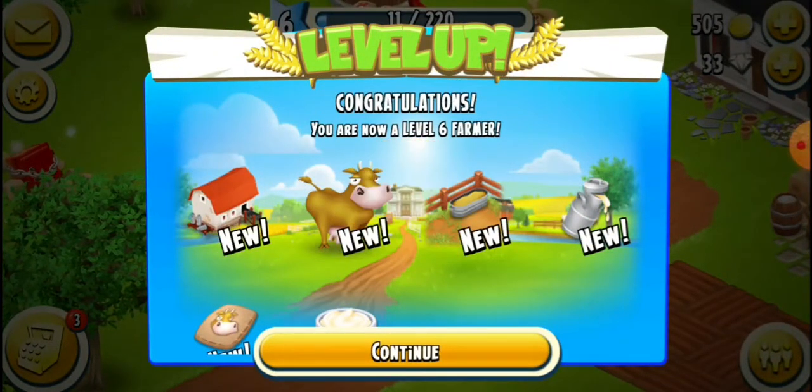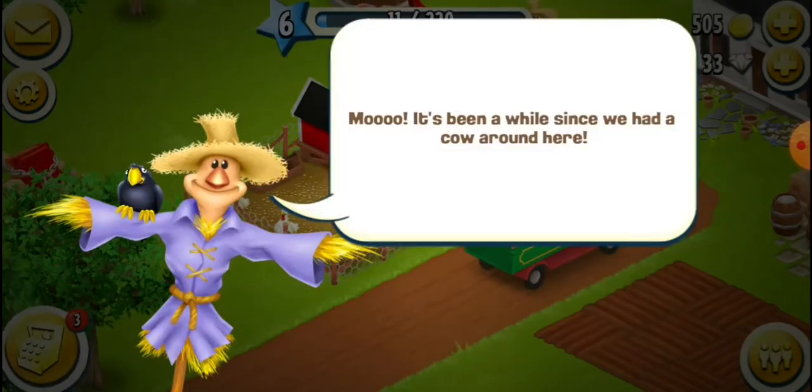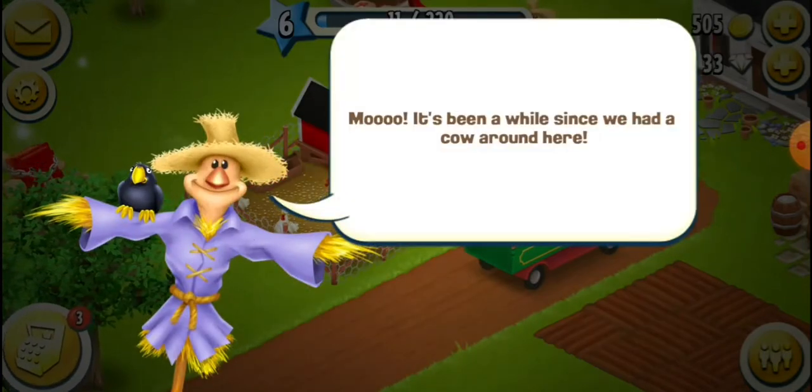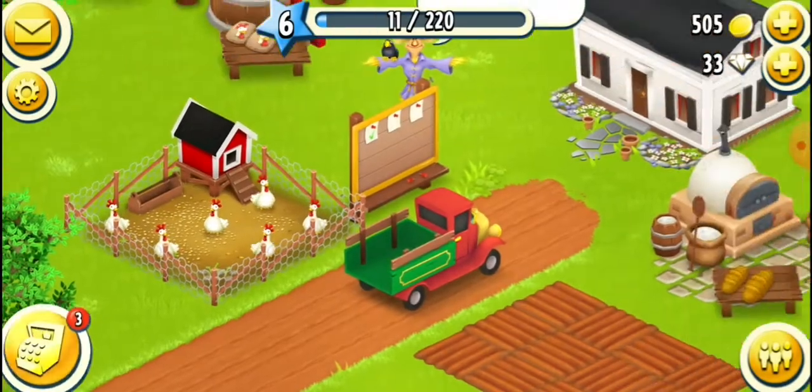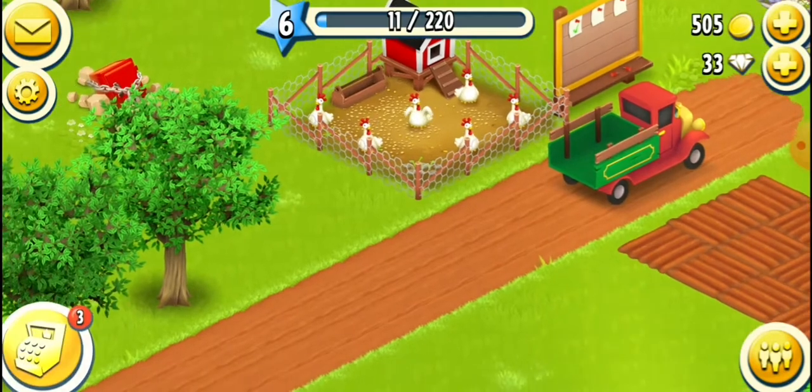These are the new things that I can have. Continue. Okay, we have around something something. Now, you can see that this store icon is again blinking.